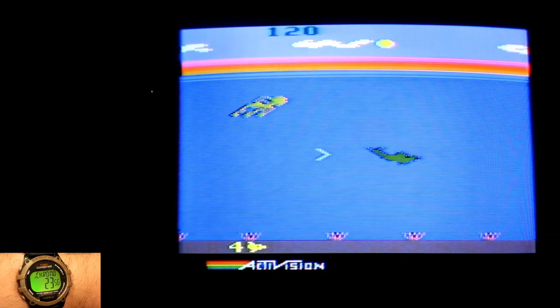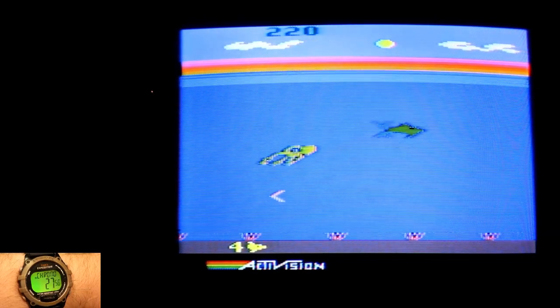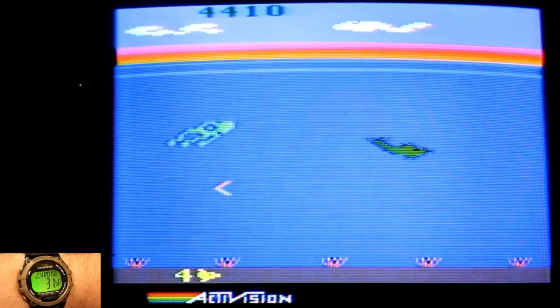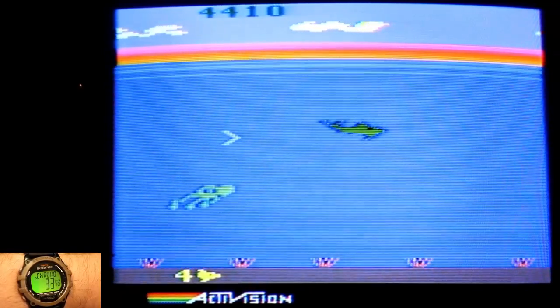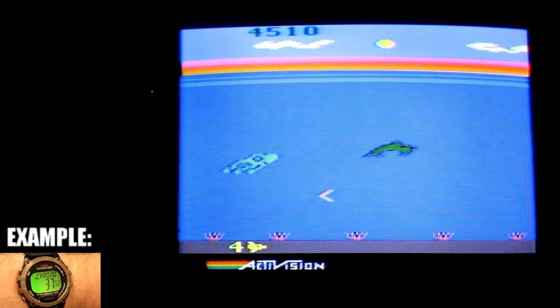You, being the dolphin, must get ahead of the squid giving chase to you. But there are a few things that get in the way, like the wall of seahorses. A unique feature to this game is how it incorporates sounds to the gameplay. Before you get close to the blockade of seahorses, you will hear a pitch to help you locate the gap in the wall.